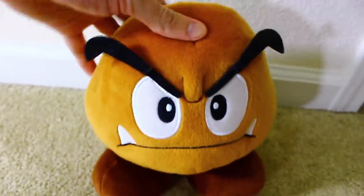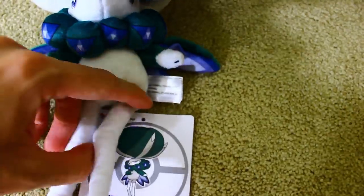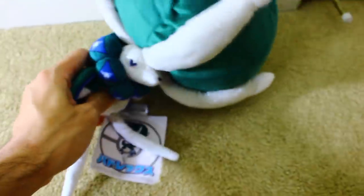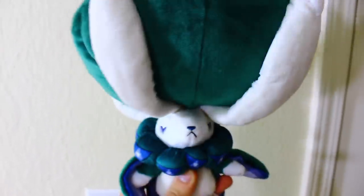Here is another Banpresto Goomba with sound — this one has its tag, and it looks much better than the other one which was very, very old. Here is the founder of the Big Brain Academy — I mean Calorix. Interestingly enough, the arms are bendable, the legs are very bendable, the body is kind of bendable, and surprisingly his noggin is actually kind of bendable, which is pretty cool.